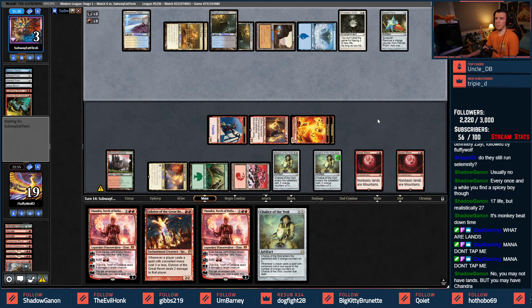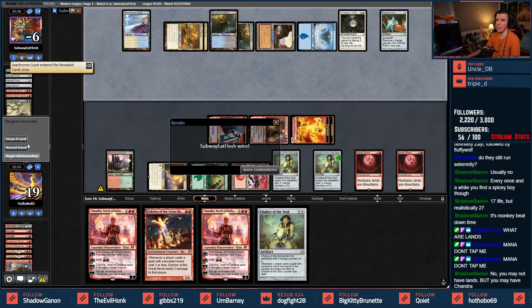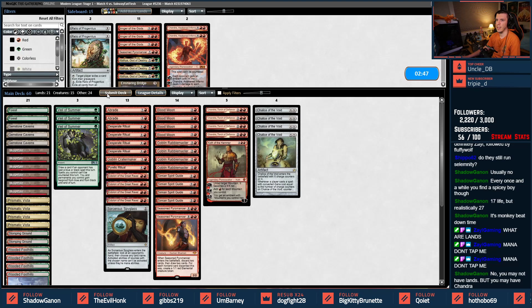We went with an extra Blood Moon trying to avoid a Repeal, thinking they had more Repeals — but putting Chalice on two probably locks out the Pentaprism. They have Manamorphose and Thassa's Oracle. I'm just going to trust it — this person gave me the good luck have fun, they deserve the nice concede. Don't need a combo — respect.